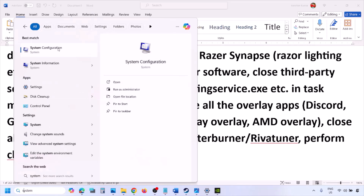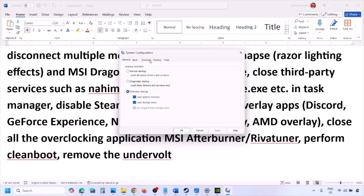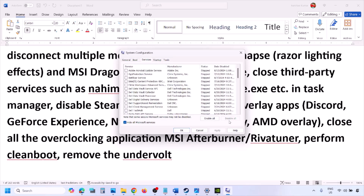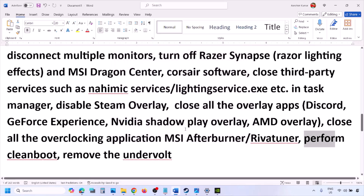Put a check on the box that says 'Hide All Microsoft Services,' then click Disable All. Make sure you check Hide All Microsoft Services first, then click Disable All. Click Apply, then OK. You will see a restart prompt — restart your computer and then launch the game. Also, if you have undervolted your computer, remove the undervolt and then launch the game.